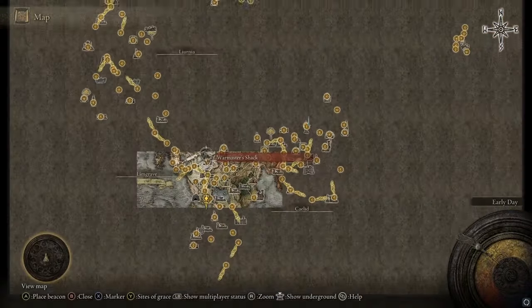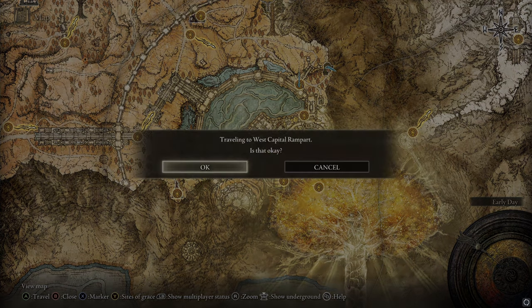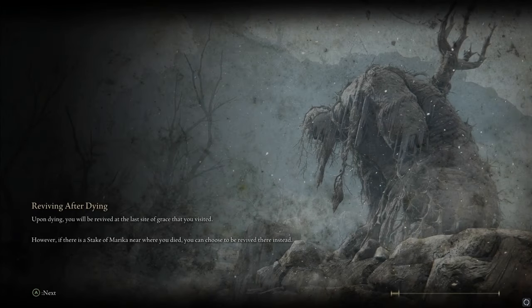The first thing you need to do is get a painting. It's kind of mid-game. You need to go to the Fortified Manor first floor, but I'm going to show you how to get there from the West Capital Rampart, which is a more likely grace for you to have if you've gone through the city. I'll show you how to get there so you get a better idea of how to actually get to this painting.